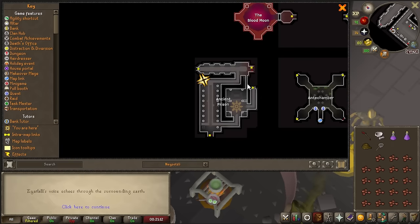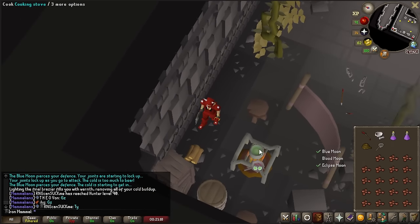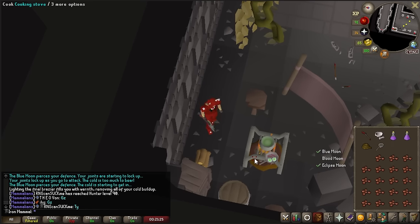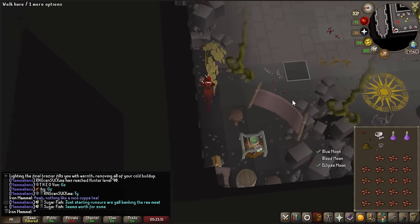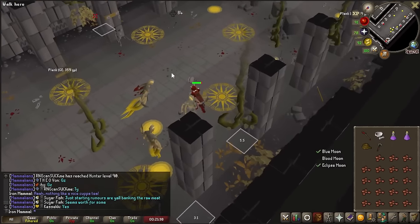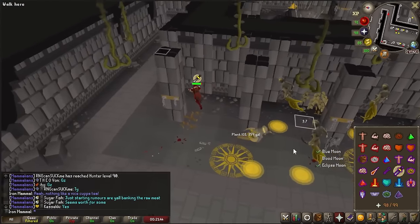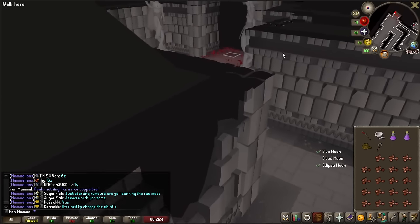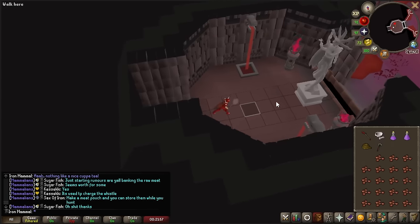Once the Blue Moon is dead, you'll spawn in the Ancient Prison. Here's another vital tip for not using supplies: right-click the cooking stove and click Make Cuppa to regenerate your run energy to full. Then head just a little to the south and you'll see more Moonlight Moths — be sure to catch those. You may want to turn on Protect Melee for the sulfur nagwas. Once you've caught enough moths to get your prayer back to full, run to the northeast and go through this entrance, which takes you to the Blood Moon — without a doubt the most problematic of the three bosses.